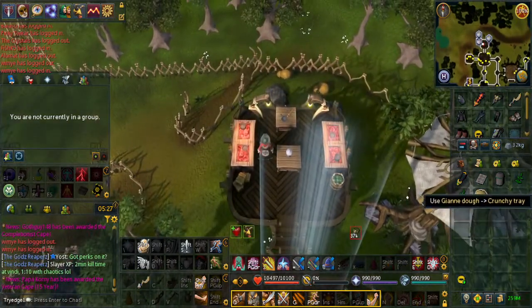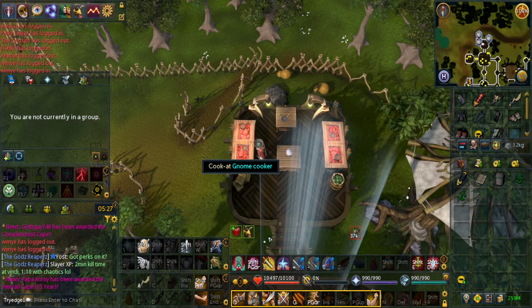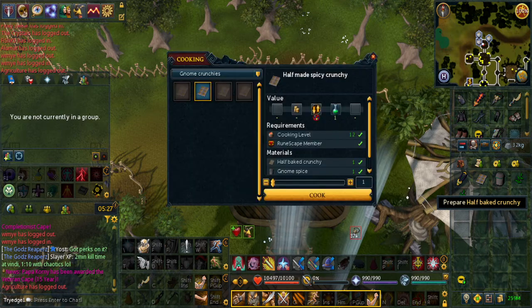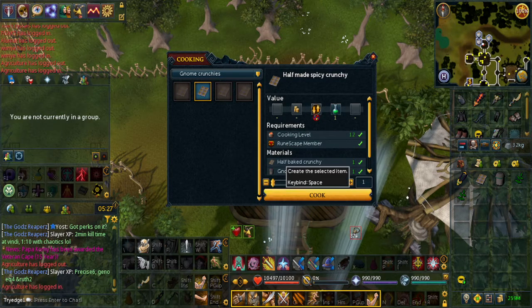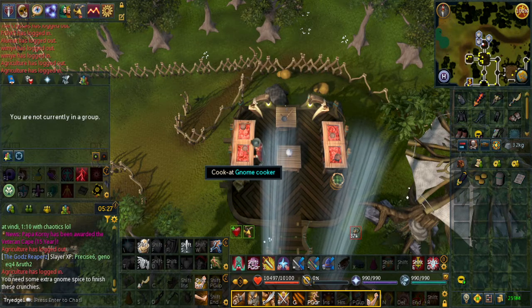Next, go north to the gnome cooker. Use the dough on the tray, then use the tray on the gnome cooker. Left click on the tray and you can make the half-made spicy crunchy. Now use the tray on the cooker again.